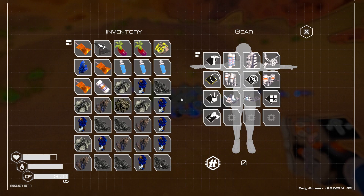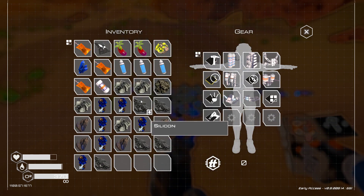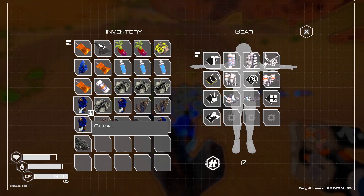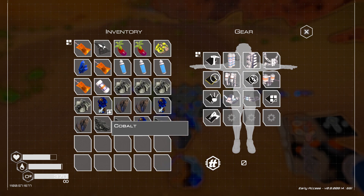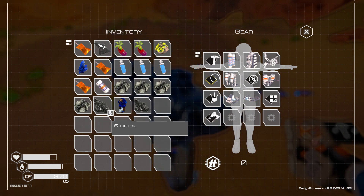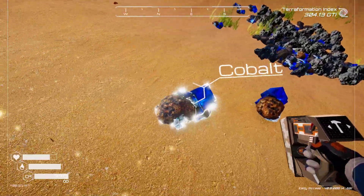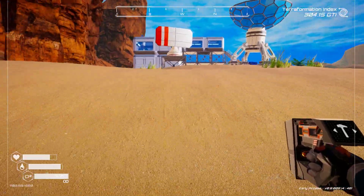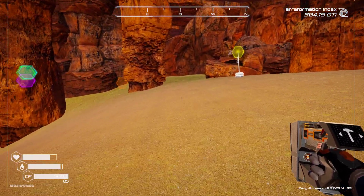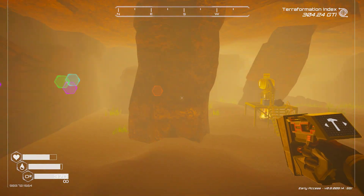I'm going to release some of my common ores that I don't need. I'll keep the iron - iron is always good for building. The cobalt doesn't tumble as well. Let's see what we need for a T3 - let's go see if we can deconstruct that T2 ore extractor. I might have to loot it first.